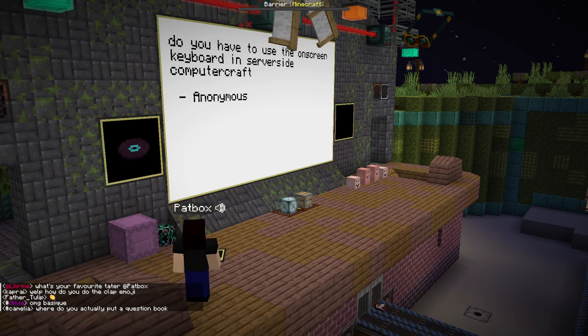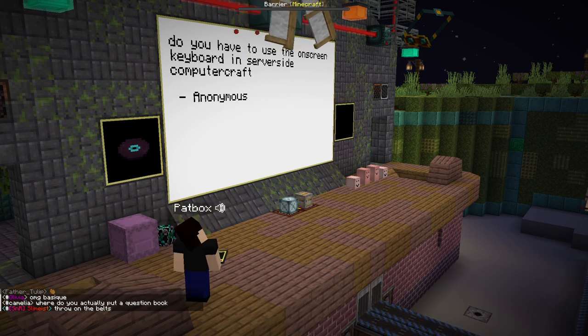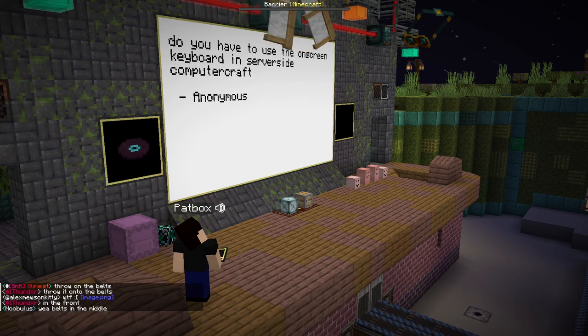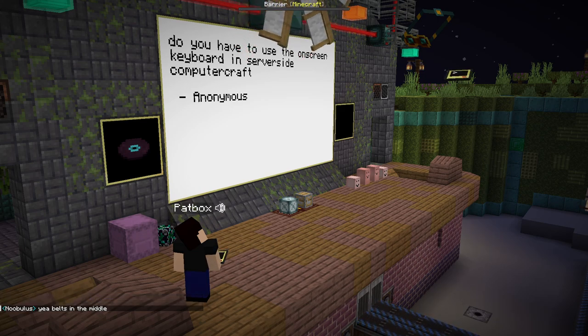On-screen keyboard — do you have to use the on-screen keyboard? You don't, it's just a convenience for some buttons. But you can just type it as a comment. It detects, with a bit of magic, the client asking for suggestions to the server, and it comes from that to get what the player pressed.